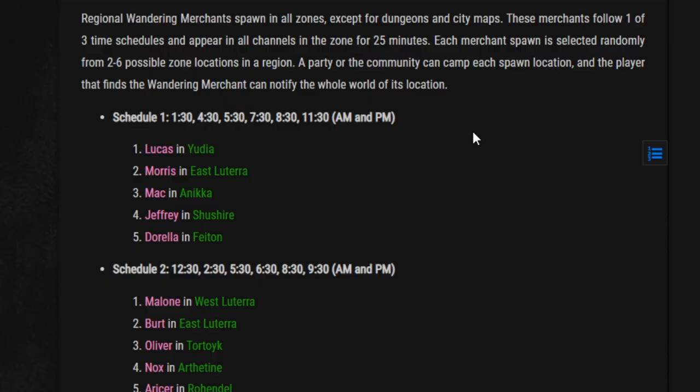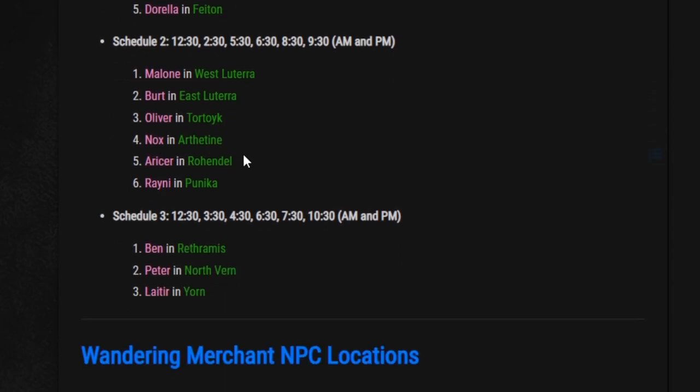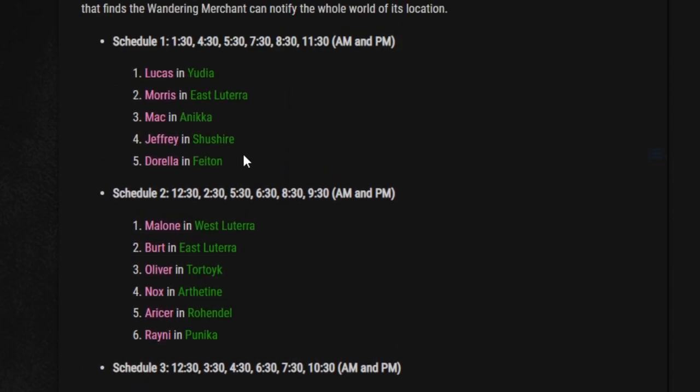I'll link the website in the description of this video. It has the schedule for the different merchants by region. So if you are looking for a merchant in North Verne, it's going to be at 12:30, 3:30, 4:30, 6:30, 7:30, and 10:30 AM and PM. All the other regions — West Lutera, East Lutera, Tortoic — have a similar but slightly different schedule. I'll link this so you guys can keep track.